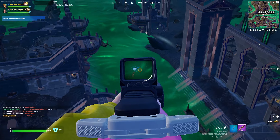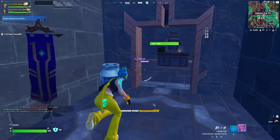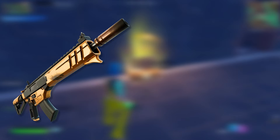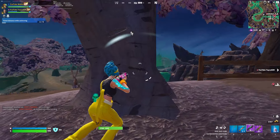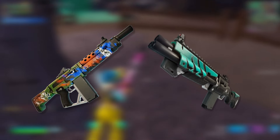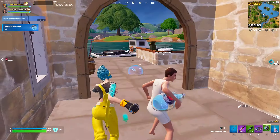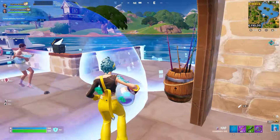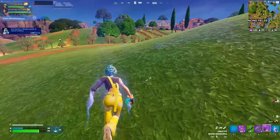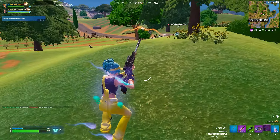Tip two: you want to make sure you have the right loadout for your game. This will probably consist of a spray weapon like a warforged AR or a burst SMG. Then you'll want to carry a shotgun — I'd recommend either the Frenzy Auto or the Gatekeeper shotgun. You'll also want a utility item such as shockwaves or a bunker or shield bubble, plus a sniper and a heal. This would be an ideal loadout for a Zero Build game.